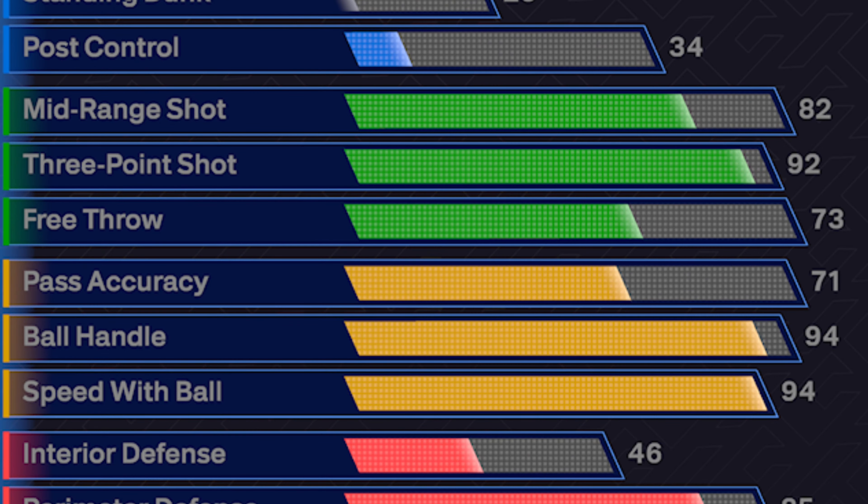This right here is going to be the biggest part of our Kyrie Irving build — the playmaking. We do get a 71 pass accuracy, 94 ball handle, and a 94 speed with ball. The 94 speed with ball does end up getting us legend lightning launch, and we don't have to worry about any max plus one stuff. Kyrie is probably the greatest dribbler of all time, so the playmaking might be a little overkill, but I wanted to make sure we are representing him as good as possible. Even to start, we get gold ankle assassin, hall of fame handles for days, and gold unpluggable, so we're not getting ripped by lockdowns.